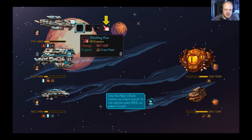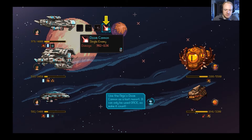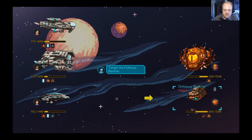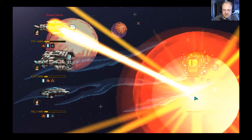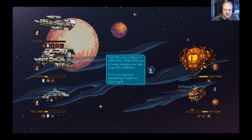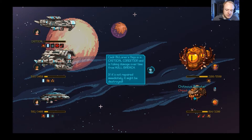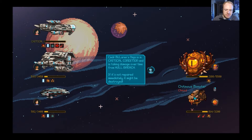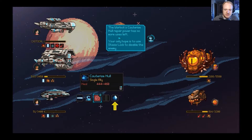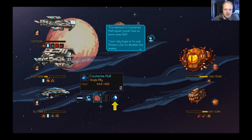Use ninja doom cannon as a last resort — it can only be used once, so make it count. Target this monster down here. Commander McLaurin's ninja is in critical condition and has taken damage over time from hull breach. If it's not repaired immediately it might be destroyed. The warlock's cauterize hull repair power has no more uses left — your only hope is to use status lock to disable the enemy.